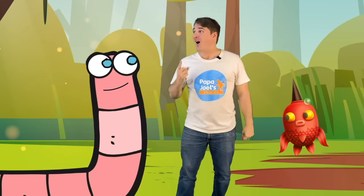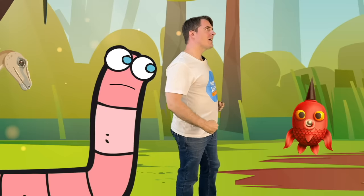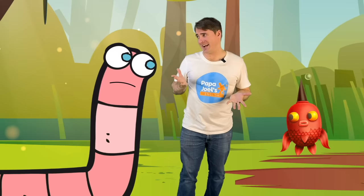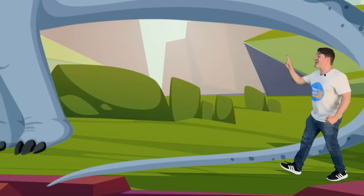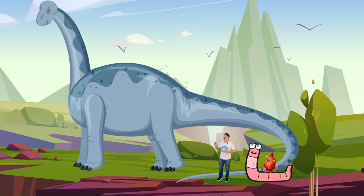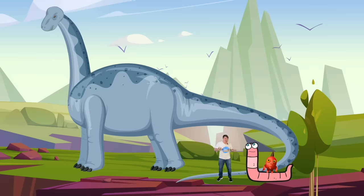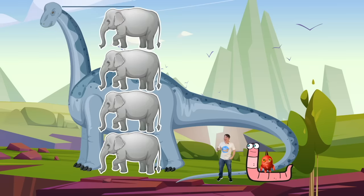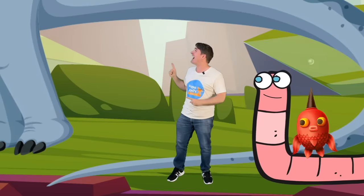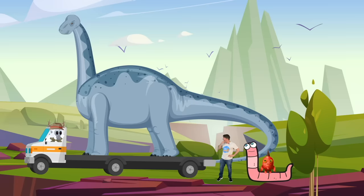Now we need to find the Brontosaurus. He's too big for the jungle. Let's look over here. There's the Brontosaurus! Wow, he's big! The Brontosaurus was as big as four elephants and he could eat 900 pounds of food a day. So how do we get him home? Use a truck!